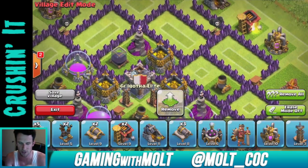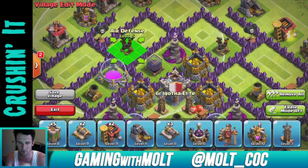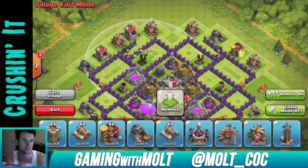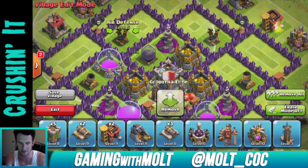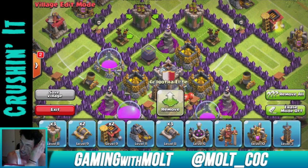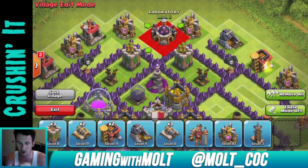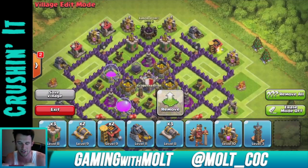Let's bring in our air defenses. I don't get attacked too much by air troops so I'm not too worried about protecting those. Once you get higher, people will use the balloon-minion strategy, so you might want to reconsider that in a higher trophy range. We're going to put some archer towers up at the top as well because they're a great air defense unit since they shoot both air and ground.